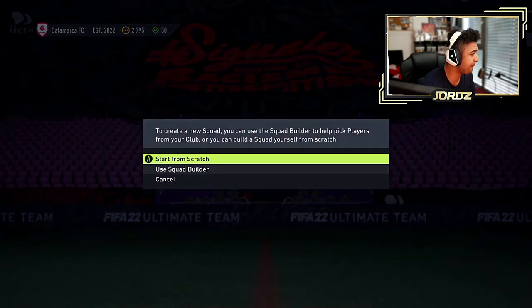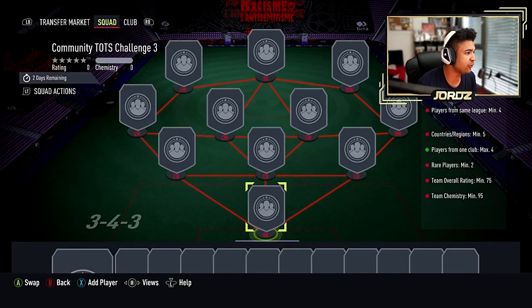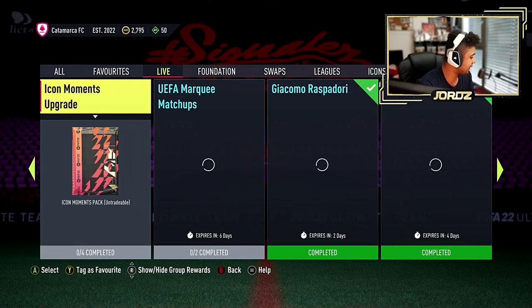Then Community TOTS Challenge 3 for a mega pack. I'll run you guys through what you need to do for that: players of the same league, minimum 4 countries, rare players min 5, players from 1 club backs 4, rare players min 2, team rating all 75 and 95 chemistry. Not too shabby for a mega pack — you never know, you might get yourself a cheeky team of the season out of that as well.